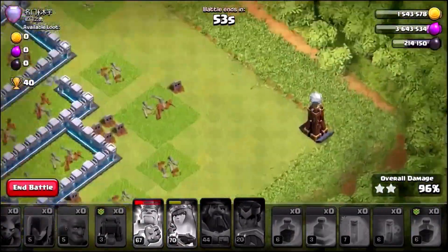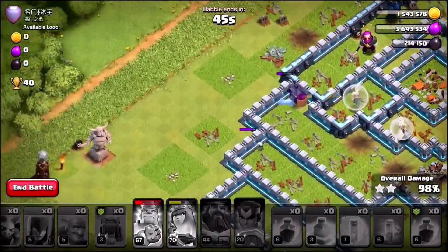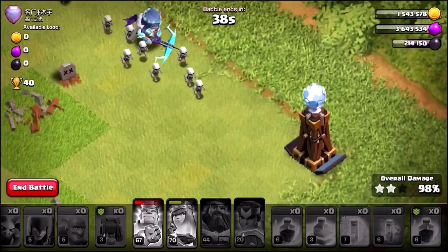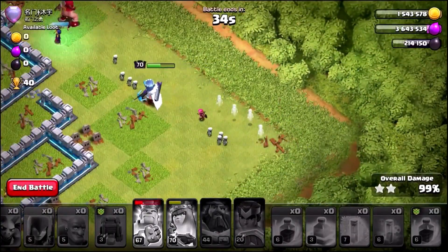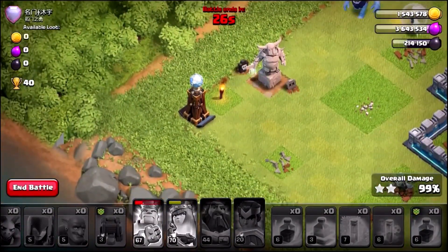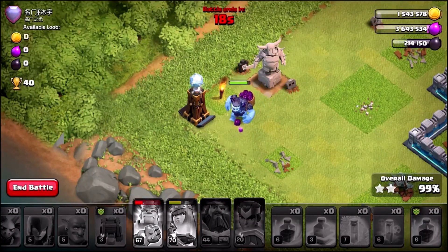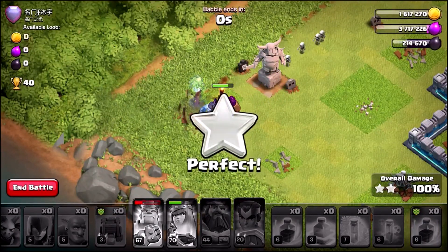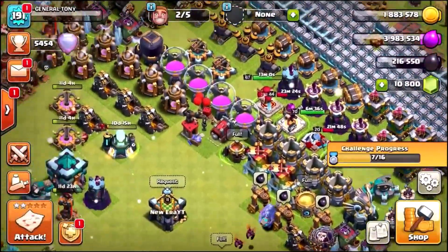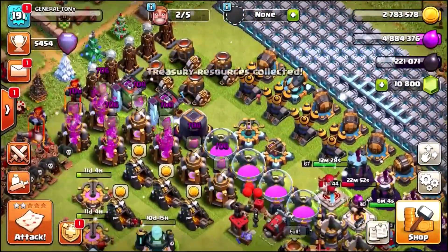We need to take out that Scattershot — there it goes, and it is certainly game over. But hold on — he's got two Tesla Towers on the edges and we've got 50 seconds to get them. Hopefully the Yeti can break through and take out the one on the left, as the Queen swings for the one on the right. Queen is too powerful — the Tesla is being killed, and now we're off to the other side of the base. 30 seconds — there's no way the Tesla is surviving. 40 trophies! What a great way to start this episode.